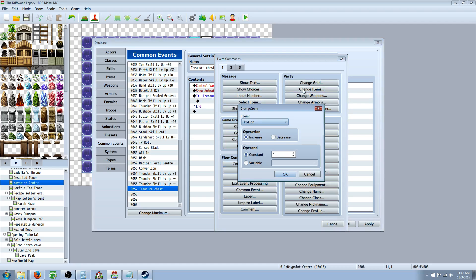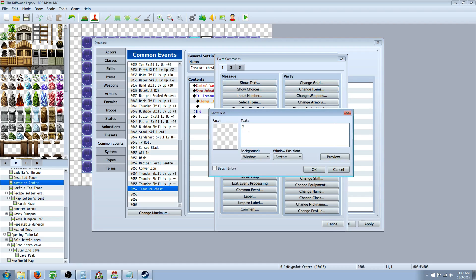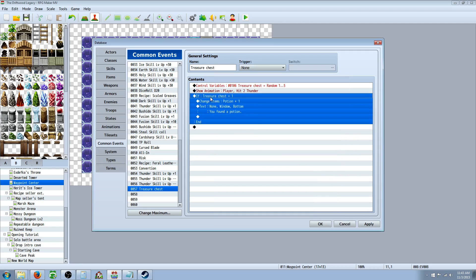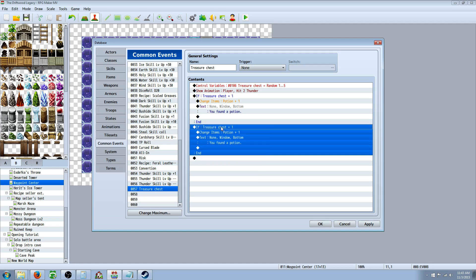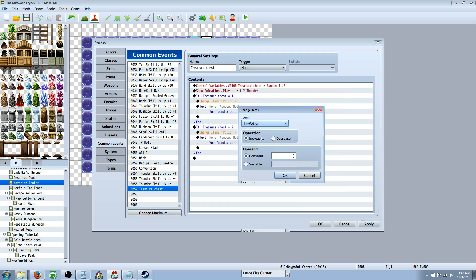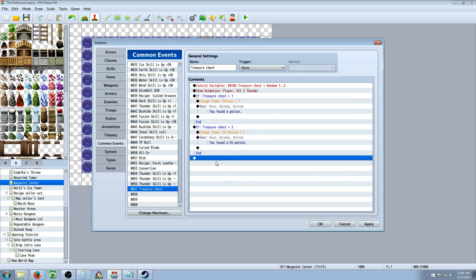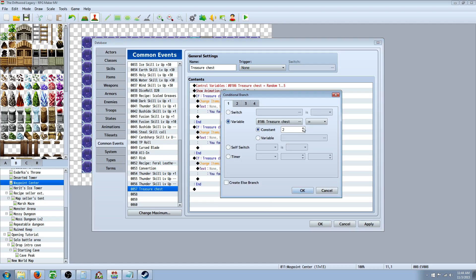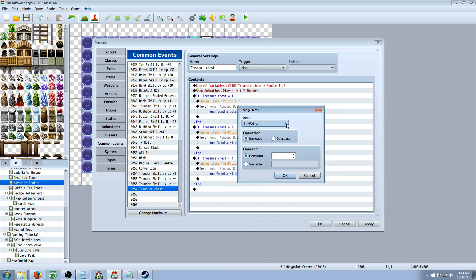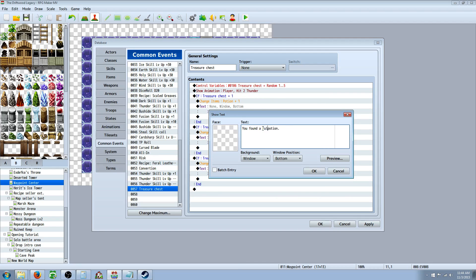Inside that first branch, we're going to change items — give the player a Potion — and show the message 'You found a Potion.' Copy and paste that branch underneath, edit the conditional to say number two, change the item to a Hi-Potion, and update the text to 'You found a Hi-Potion.' Do it again for condition three, changing the item to a Full Potion and the text accordingly.